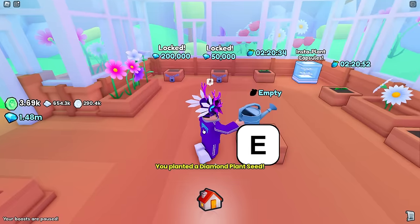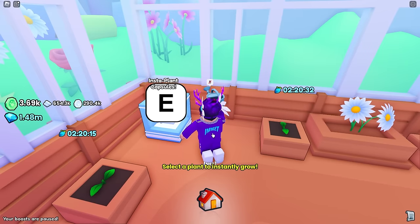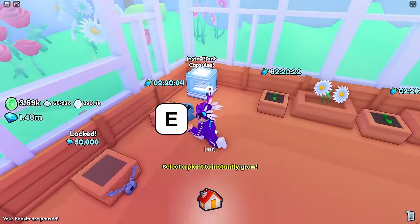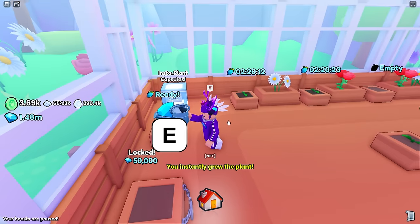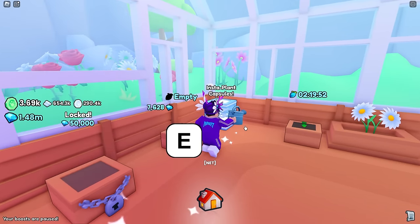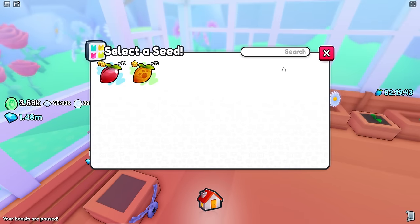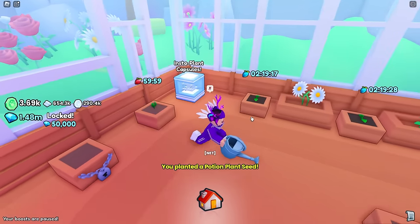Let's plant some seeds down here. You can also use insta capsules — select a plant to instantly grow it. Let's use one and instantly grow this plant. We got 7k from that one. Maybe it's a bit lower because of the insta capsule, but you do get quite a lot regardless.